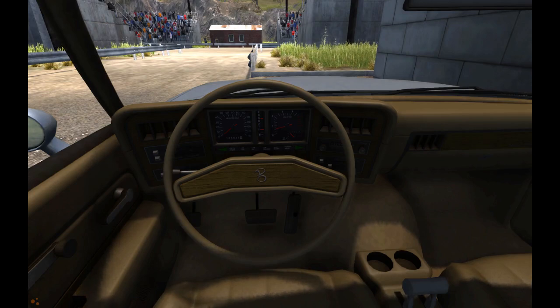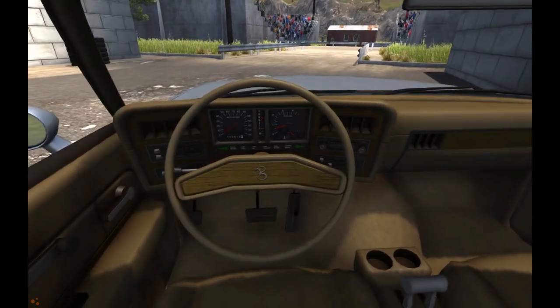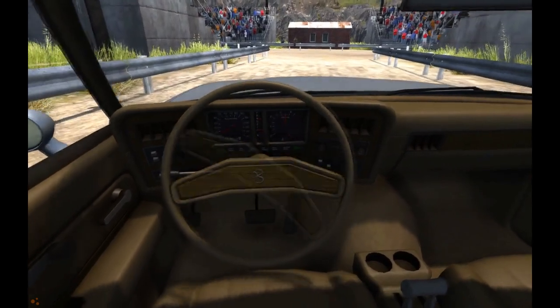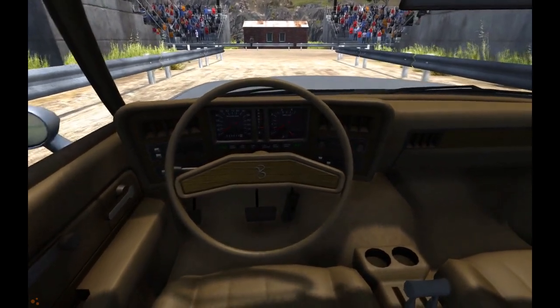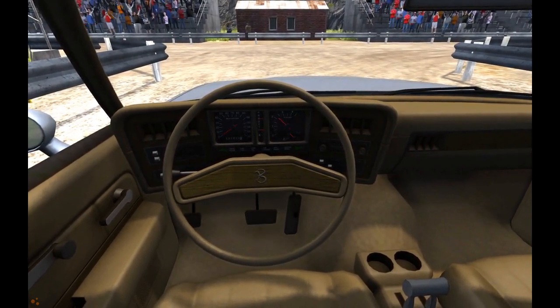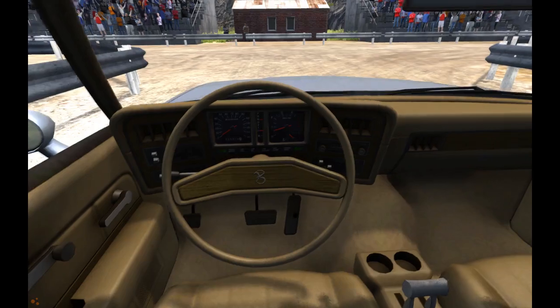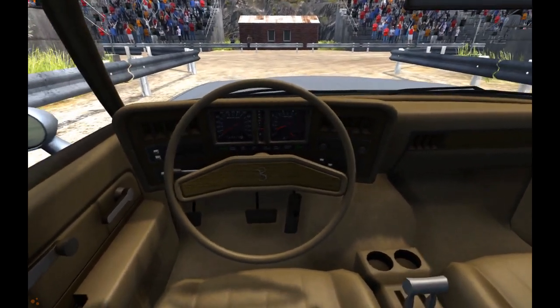This vehicle is automatic, as you can tell from the dashboard — parking, reverse, neutral, all that good stuff. Hit Q again and that's how an automatic works — you just go and it goes. Hit Q again and now we're in neutral. You can actually manually shift this automatic. There have been times when certain games really annoyed me — if you hold a button too long it goes into reverse, like this is doing — but it doesn't bother me as much now.